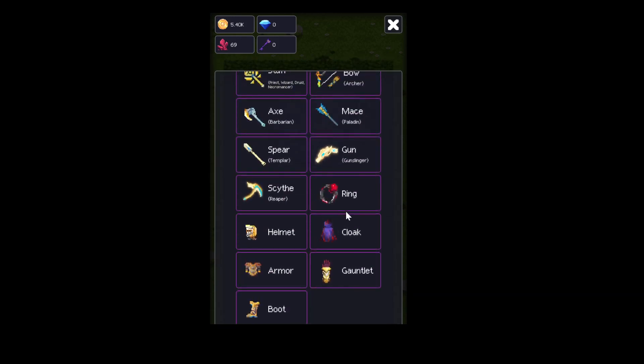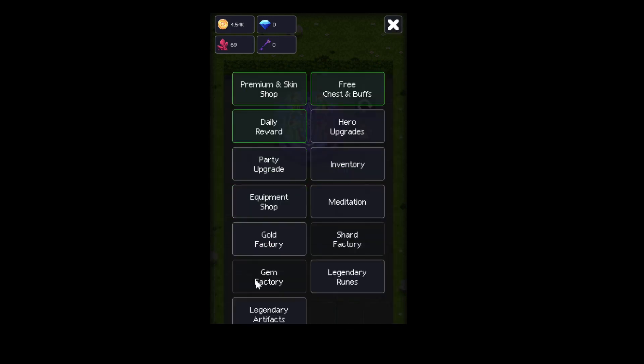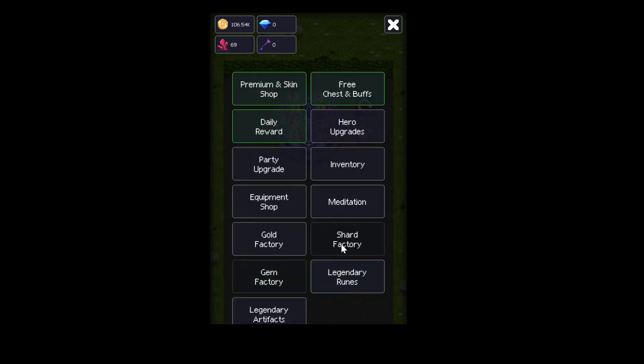This is how we get weapons. We take a ring, open a chest, and then we get a ring. Your people auto-equip. And so we get 100k there.